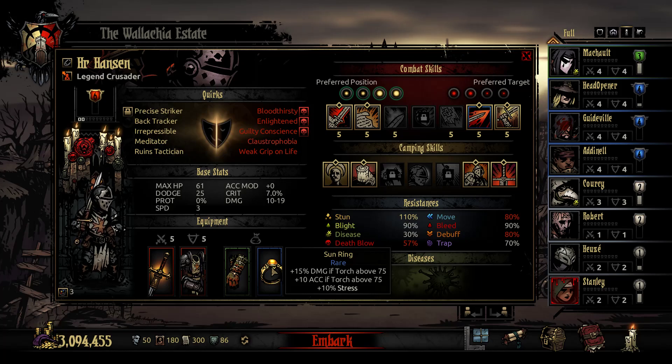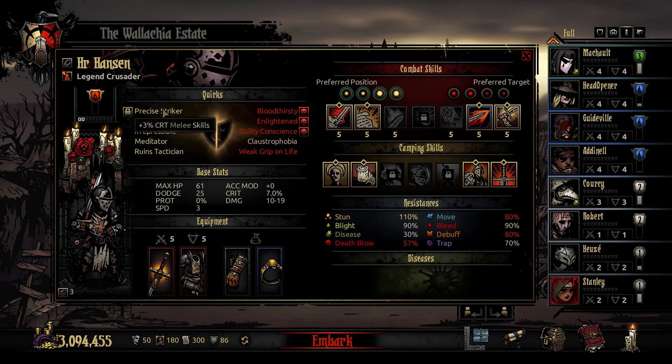Precise Striker and Quick Reflexes are the two best quirks in my opinion. Precise Striker more so than the ranged crit skill, because fewer characters have ranged attacks — on the Arbalest it's a must-lock, but outside of that it's not. Precise Striker is valuable on Bounty Hunter, Crusader, Abomination, Grave Robber, and Jester if you're still running Finale even after the nerf. It's so multifaceted across so many characters that it's a must-lock — second best quirk in the game.